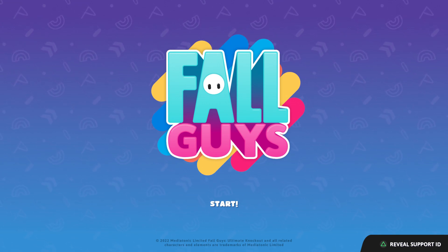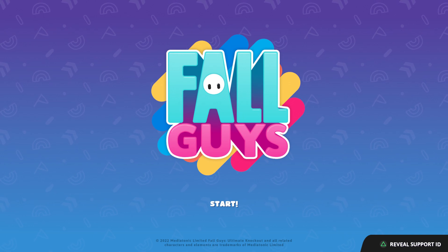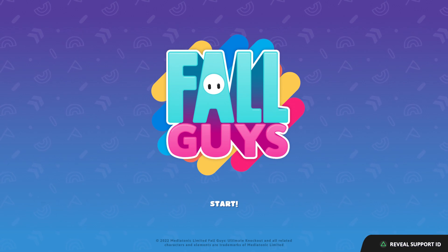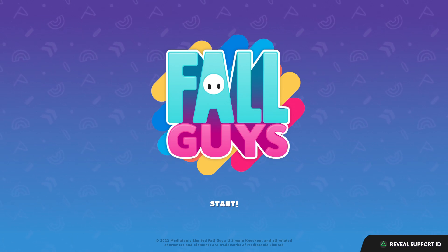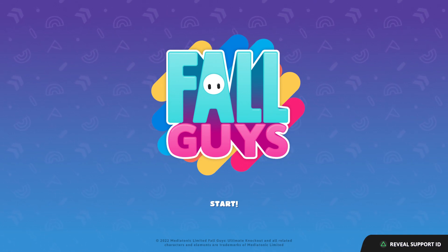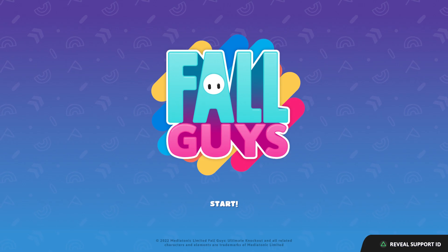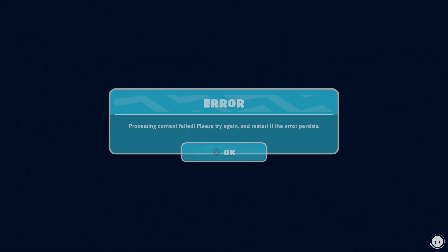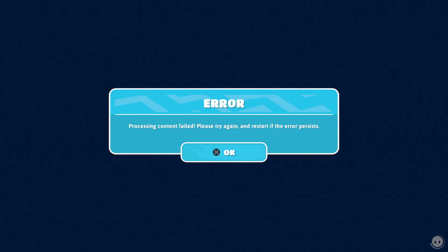I'm going to show you how to fix that problem. So, very important — let me just show you real quick. As soon as I start it up there's a network issue that keeps popping up like this. You can see it says 'downloading content.' There are multiple ways to fix this problem, and I want to show you all of them.